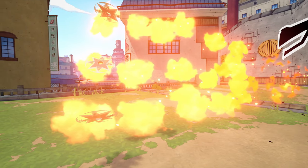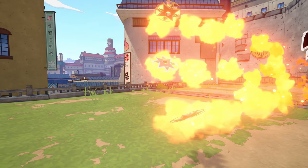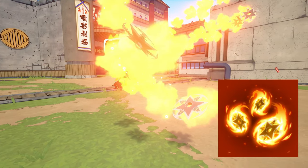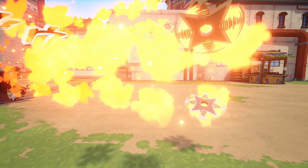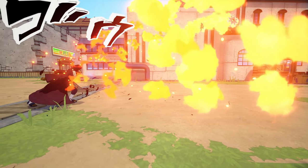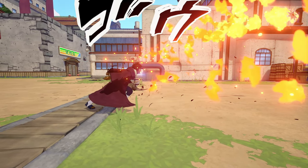Our next ninjutsu on the list is going to be the buffed, updated Phoenix Scarlet Flame Claw. Like we talked about at the beginning of this video, this ninjutsu got a buff. This is going to be allowing us to do a fadeaway jumper, and as you can see we combined our Shuriken and our Fireball to make this ninjutsu. It's about to go crazy on the field — I love this ninjutsu.